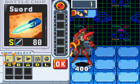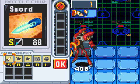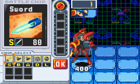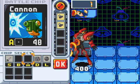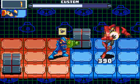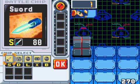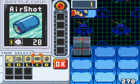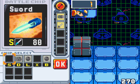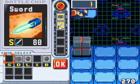Now actually getting to defeating Blastman: generally you're going to charge a shot and hit him with it on his third movement, then attack him with a chip on his fourth movement when he's going to attack — trying to counter-hit him. When you get a counter hit you get full synchro, and when you're in full synchro your next chip does double damage. You want to set it up so that your second chip used under full synchro is a high-power chip — something like a Sword or a Crack Shot are really good. For example, take an Air Shot and a Sword: use the Air Shot to set up the counter hit, then do double damage with the Sword.